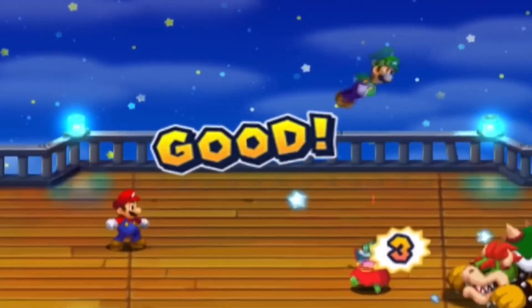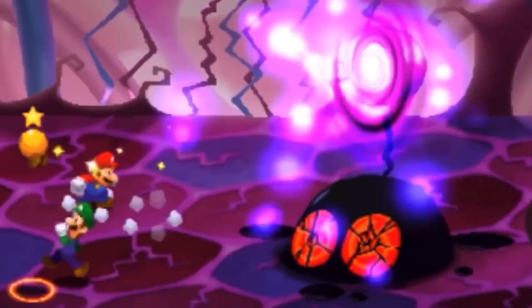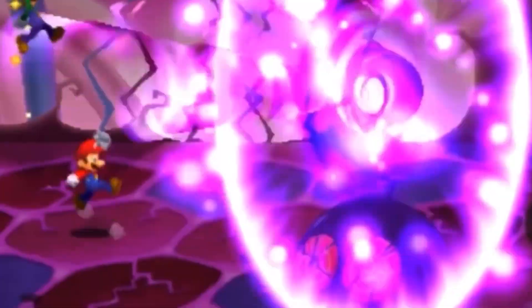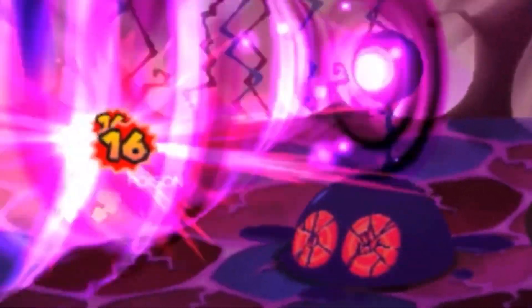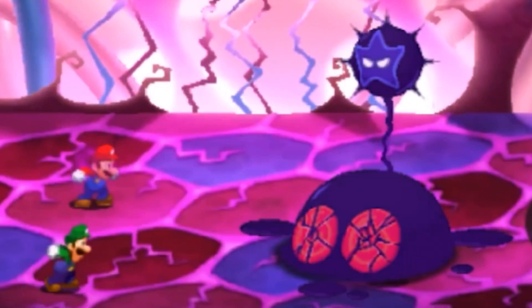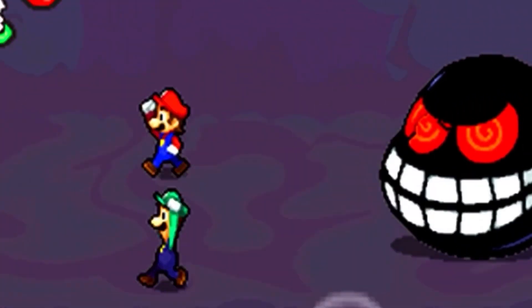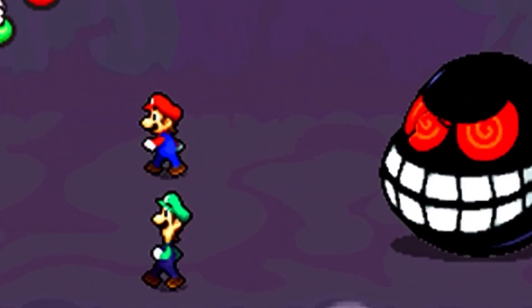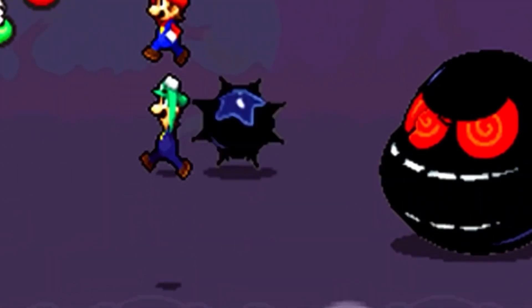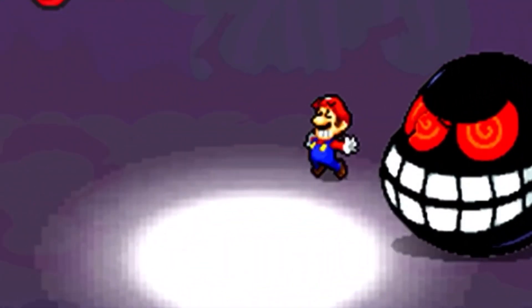And now, for Fawful's most powerful move: the final smash. This attack is called Dark Star Beam. Fawful transforms into a giant Dark Star core and shoots a ginormous laser beam across the stage with his antenna, greatly damaging any opponents in its path. But even when the lasers finish firing, the attack isn't over. The Dark Star separates from Fawful's head and hunts down any opponents who weren't hit by the beam, relentlessly chasing them across the battlefield. Once it disappears, Fawful transforms back into his regular form.